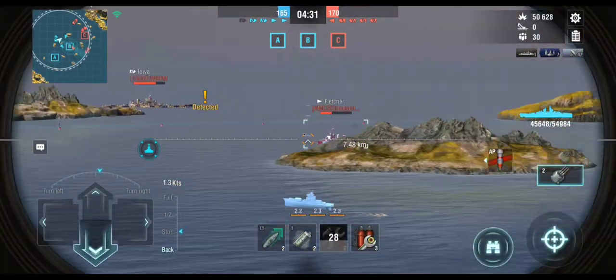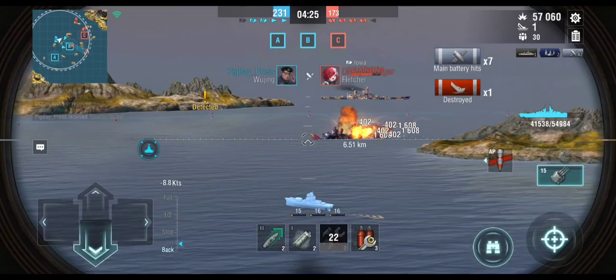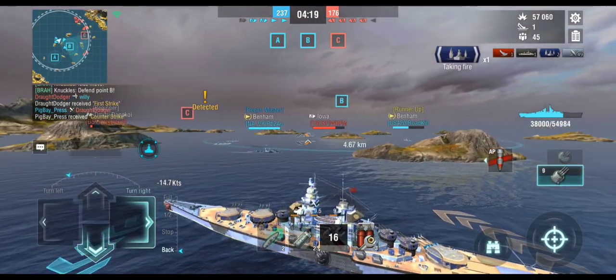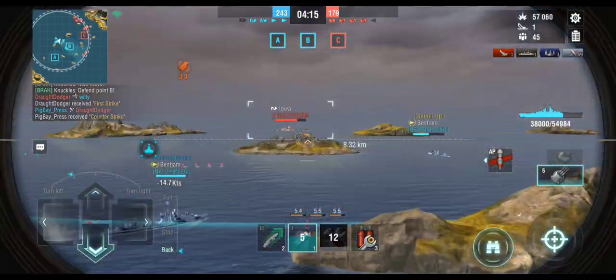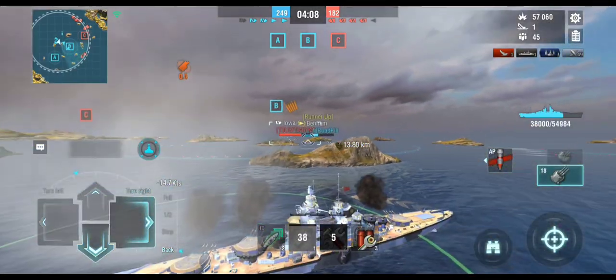On to the match — ranked match, we're down a ship, but let's see if we can claw back. There's a Fletcher coming out broadside, probably trying to launch torpedoes on me. I end up getting seven shells out of twelve. The over-pens did enough damage — there were a couple full pens in there — and it was enough to knock them out. That's one kill.